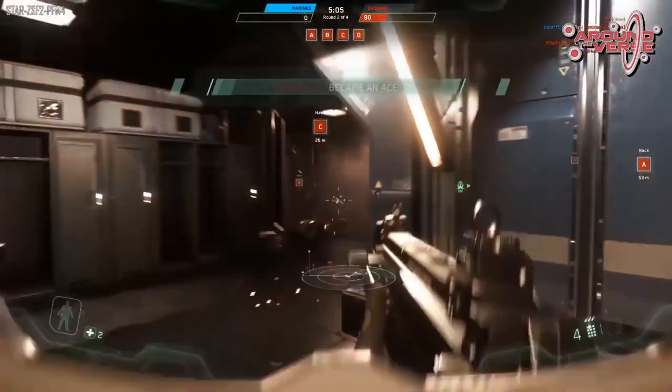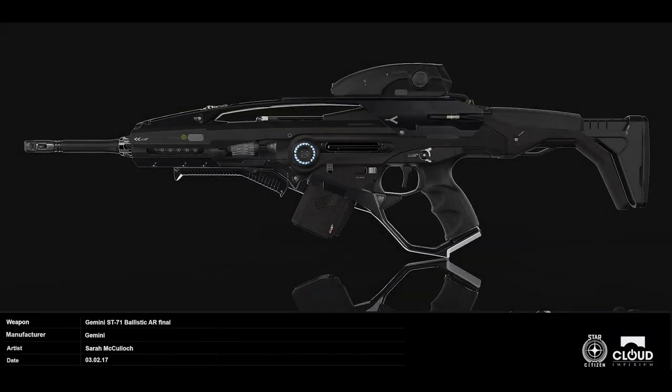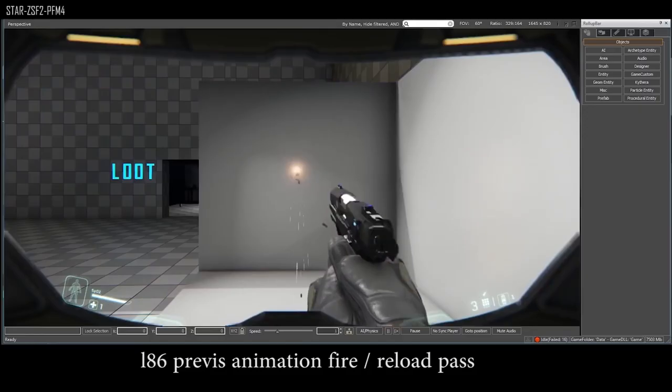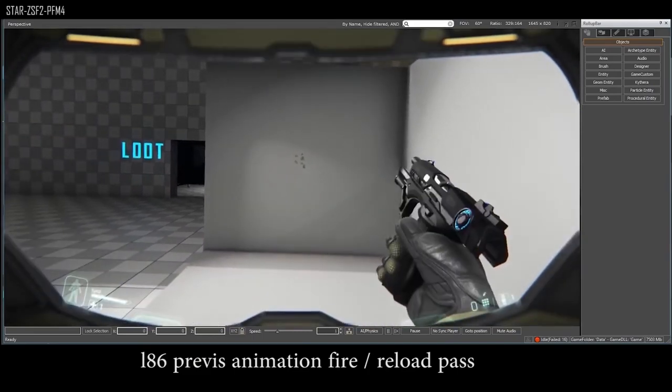The second FPS weapon we're getting is the Gemini S71. This is a ballistic assault rifle and features an integrated sight, which is pretty cool, but that may mean we can't swap sights on it, which would obviously be a bit of a downside. It's very sleek and professional looking, used by many security professionals. However, the description mentions the aesthetic upgrade is not really worth the credits, so it sounds like you're getting a fancier looking weapon without much of a performance improvement. Personally I love the look of it, but it feels a bit too clean.